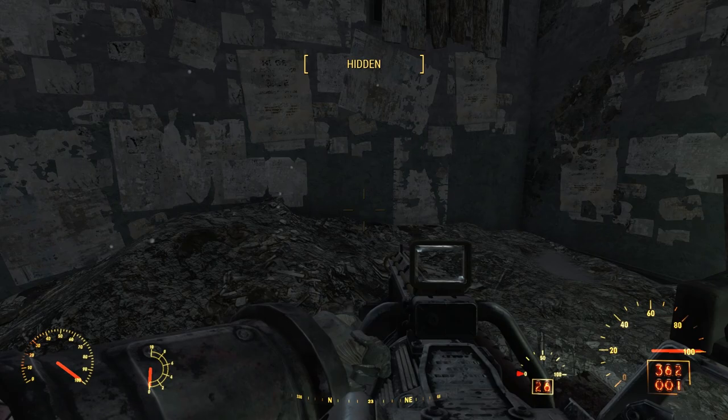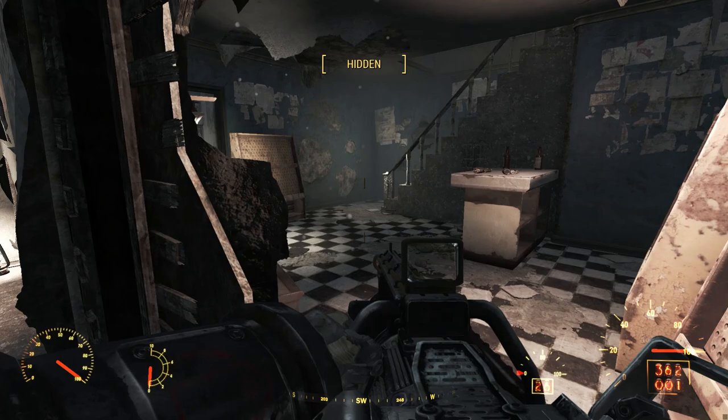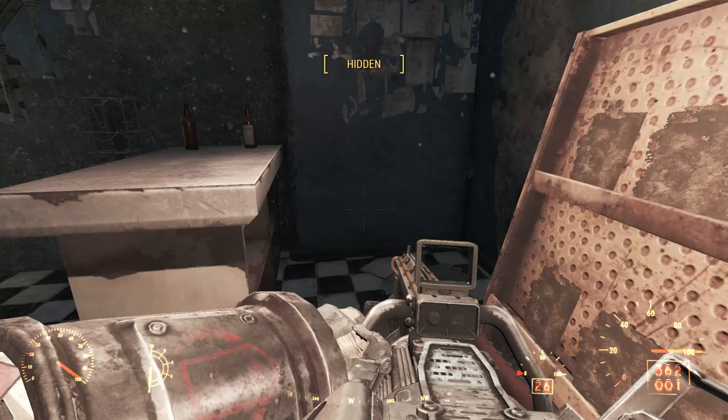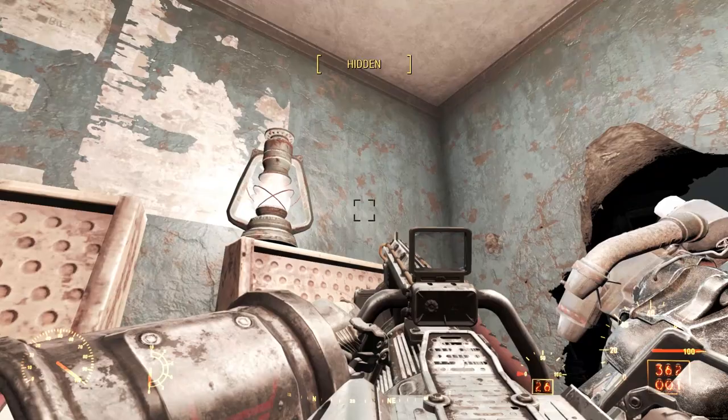As we listen, we hear the sound of raiders taking chems. This bottom floor may at one time have been a magazine shop, a pharmacy, a chemist, a hardware store — we don't really know — but there are some magazine and tool racks. Oddly positioned in this room, we find two doses of psycho on a countertop, one piece of jet on a magazine rack, and an odd assortment of scrapping toys on a tool shelf. As we approach the stairway, we hear raiders expressing their insecurities.